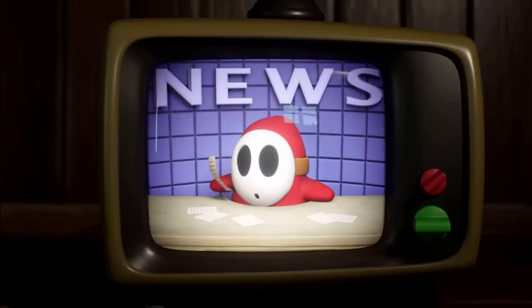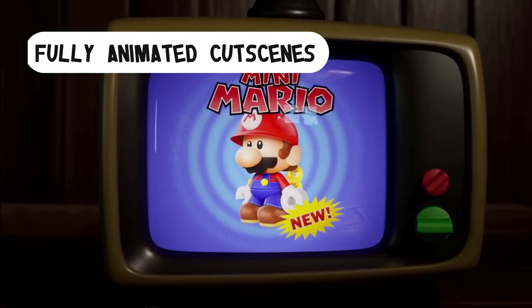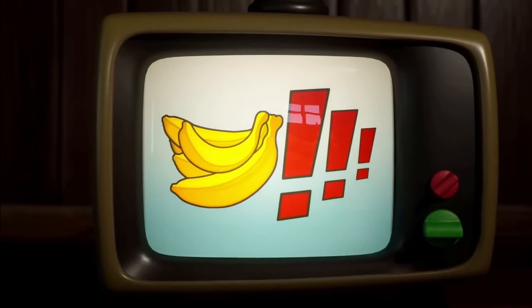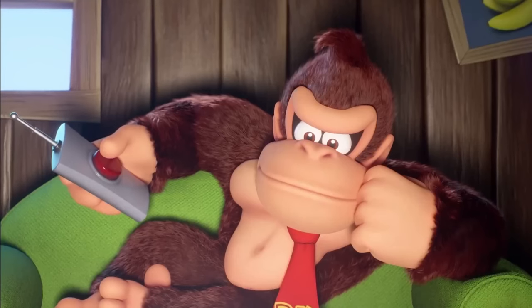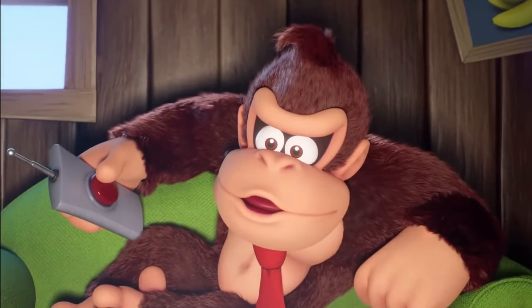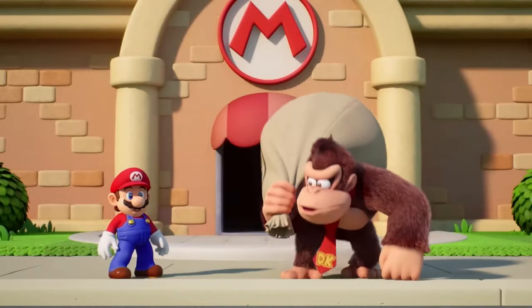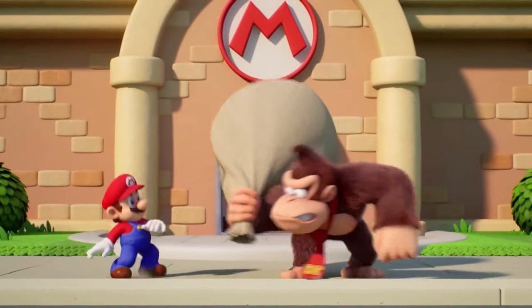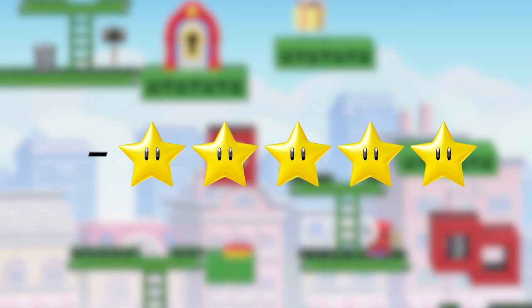The second new addition is the inclusion of fully animated cutscenes, as opposed to the static images from the original. Nintendo released the intro cutscene on their YouTube channel, and if you haven't seen it yet, you have to — it looks so crisp. It is important to note that the iconic "Hey, come back here, you big monkey!" line seems to be absent from the game. That's it, negative 5 stars, this game sucks.